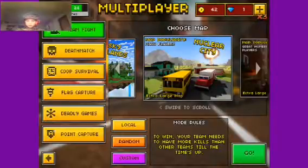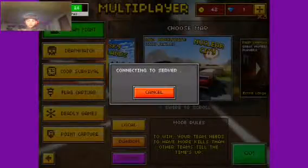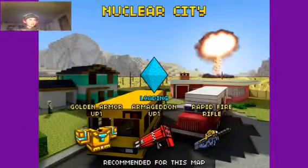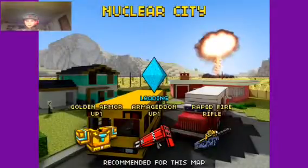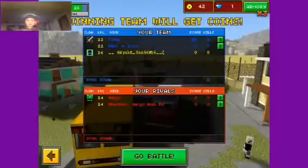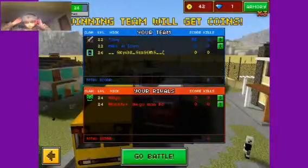We're going to be playing Pixel Gun 3D, and I'm playing on Nuclear Blur City as you can see here. I'm going to show you guys a cool little trick hiding place thing. It's pretty cool. This music though — gotta turn this down a little bit. Gotta adjust my mic.